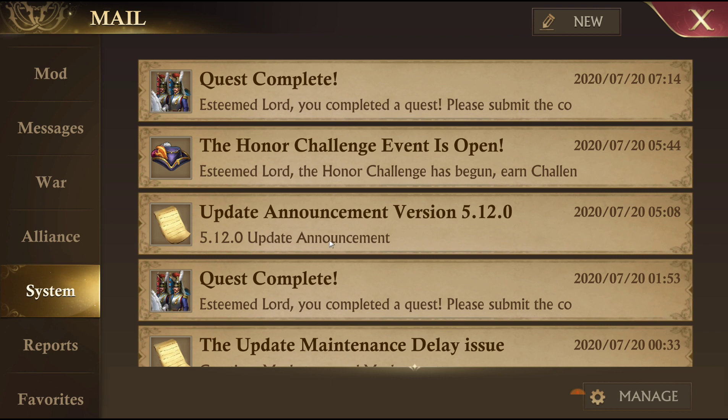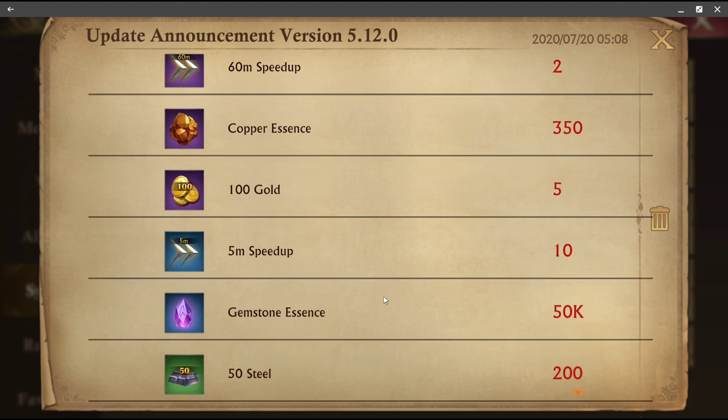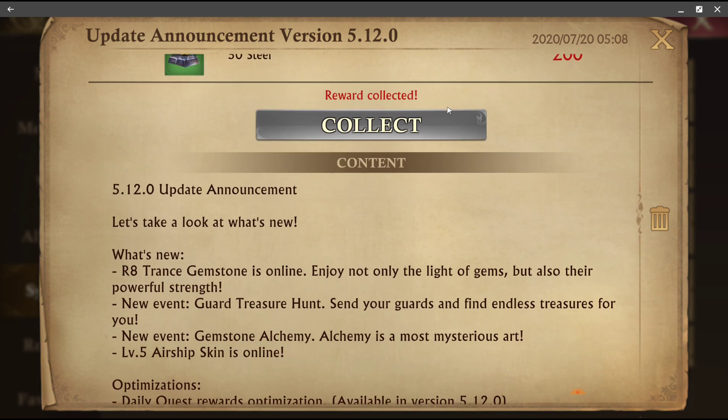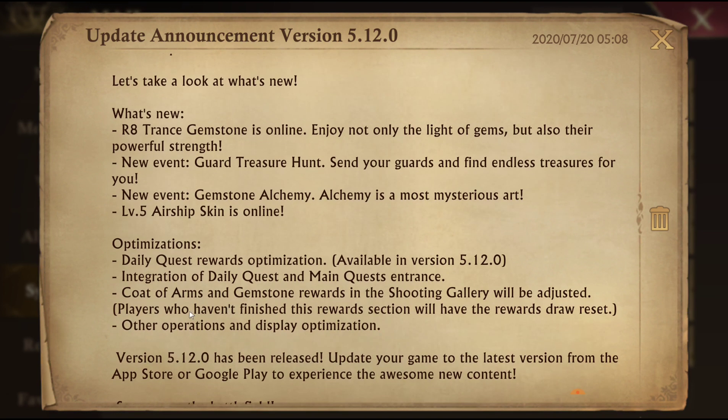This is patch 5.12.0. They give you some pre-rewards here, but the things that are new are the new Trance Gemstone, which is super overpowered, Discard Treasure Hunt, Gemstone Alchemy, and then the Air Skin, which I'm not super worried about.